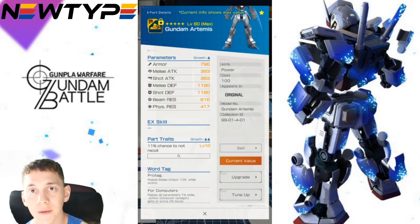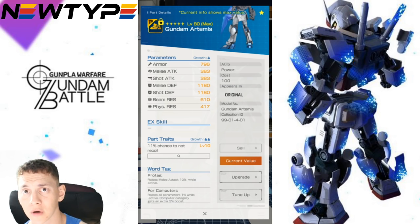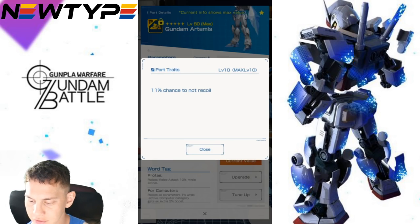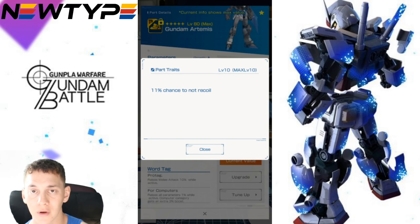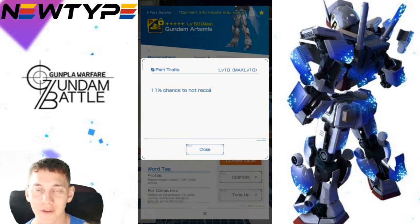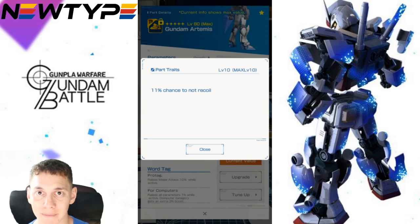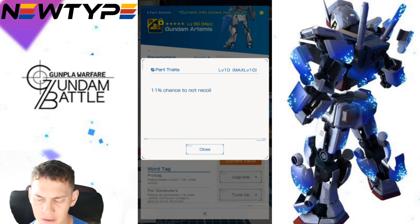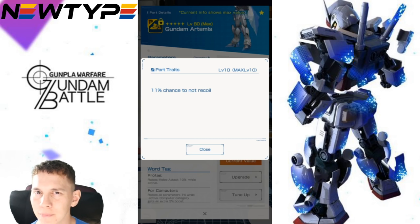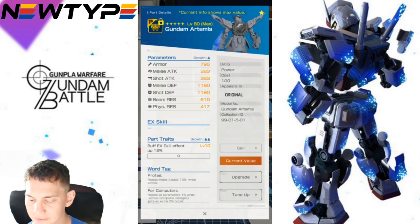Looking at the legs, the stats are pretty much average — still really good defenses, along the lines of more default four-stars. The parts trait is an 11% chance not to recoil. Recoil is essentially flinching, so this gives you a good opportunity to keep pushing through hits and land good melee attacks even when taking beam fire. It's a really good trait — I'd personally prefer boosting overall defenses, but this is still solid.